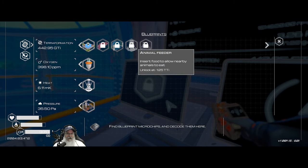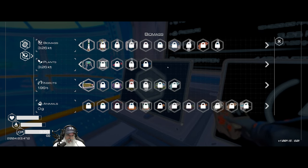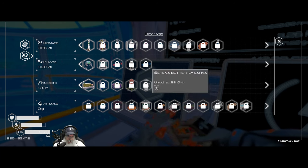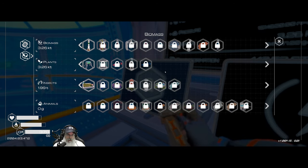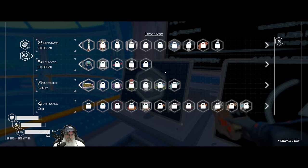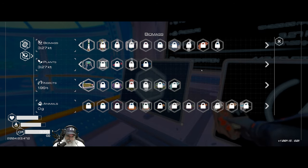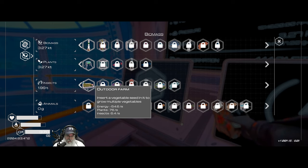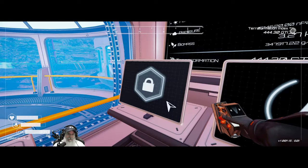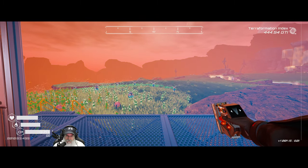We're so damn close to maxing out everything in the terraformation area. I want to get to the T2 gas extractor and the big storage - which we have to do from the selling rocket - before we get serious about production lines. Probably even the T2 beehive too. The outdoor farm also unlocked, which is great because that can get us started with a food production farm.